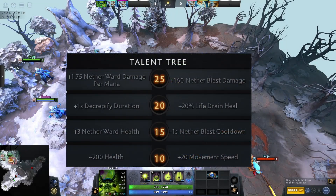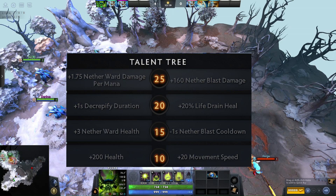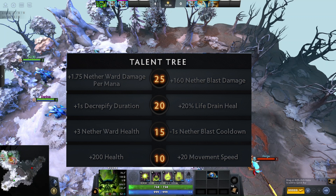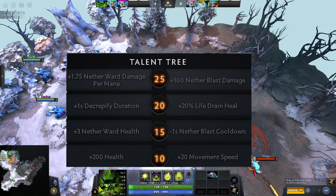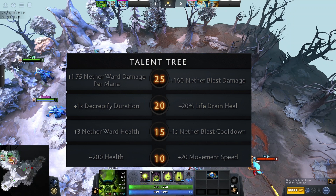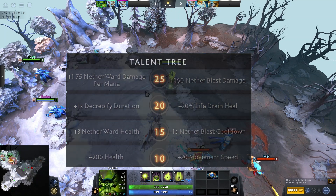Pugna's talent choices typically involve skipping the level 10 talent since the spells are far better. At level 15, take plus 3 Netherworld charges, as it makes it harder for the enemy team to destroy it during a fight. At level 16, get the first talent based on preference — plus 200 health or plus 20 movement speed, which some pro players prefer. At level 20, if the enemy team has a hard physical lineup with 2 or more heroes relying on physical damage, take plus 1 Decrepify duration; otherwise, choose the Life Drain talent. At level 25, Nether Blast damage is recommended as it helps in taking buildings and clearing waves.